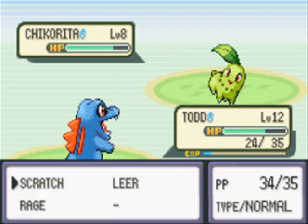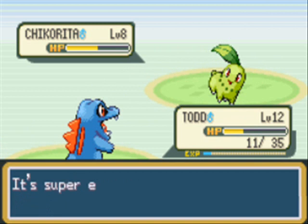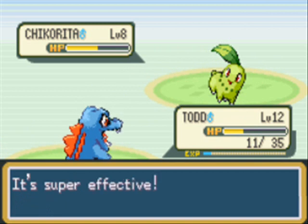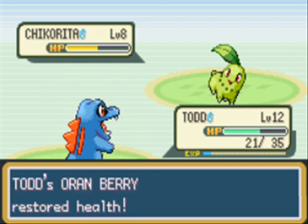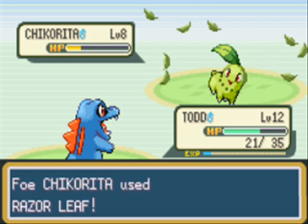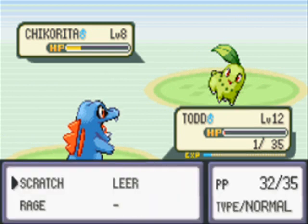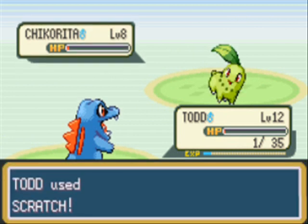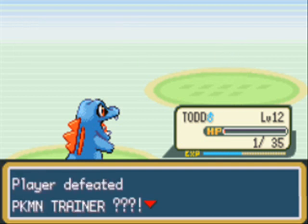Thankfully he did not critical. So we're going to go ahead and scratch it again — just the good old standard method of attacking. You can only do about 11 HP of damage. So we're going to use our Oren Berry — very useful that you equip that. We're going to go ahead and scratch it. It should only take one more attack. Wow, what a close call. And Chikorita goes down. Nice. 109 EXP, and we defeated him.